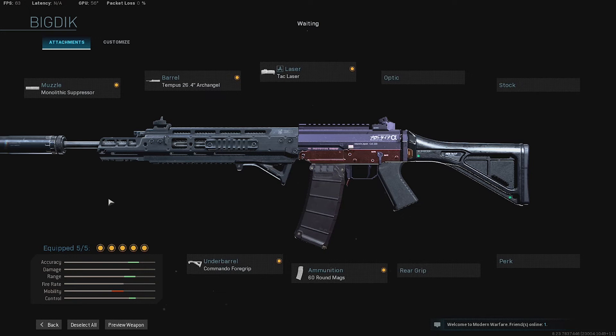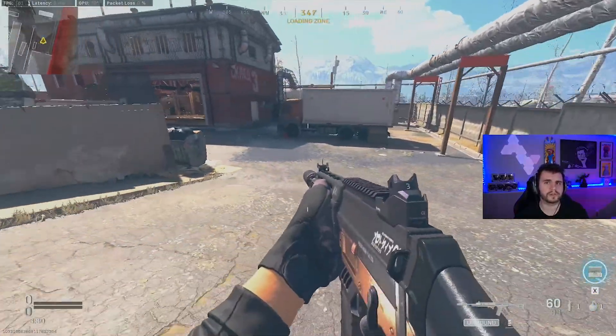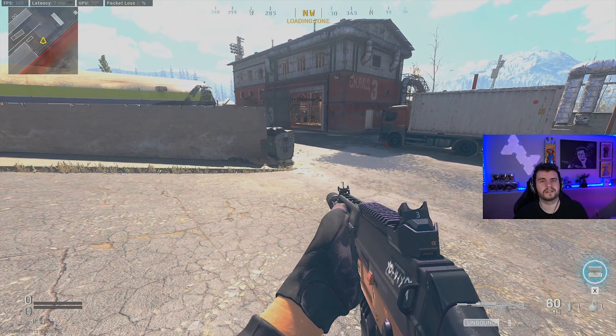The main drawback to the Grau is its close-range effectiveness is definitely lacking — that's kind of always been the main problem with the gun. You need to make sure you're pairing it with something strong up close, like an MP5 or another gun on the list that I'm going to show you in just a second.